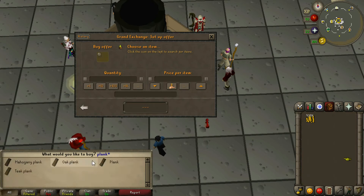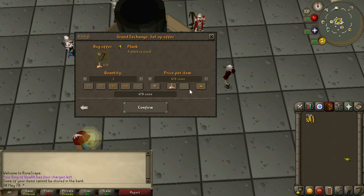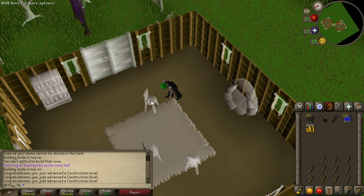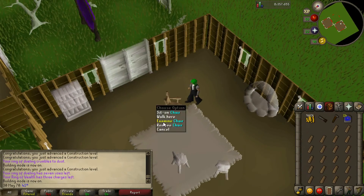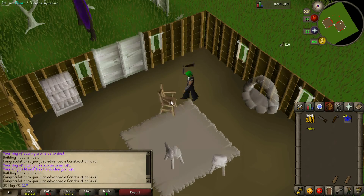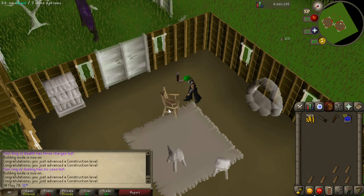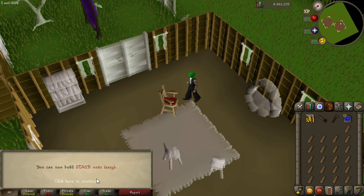I didn't know construction was so fast. I bought 180 planks to get me to about level 20 construction, and then I bought about 140 oak planks which got me to about 30 construction. While I was doing this, I thought of some other things I might encounter — like needing multiple items for different emotes in different places. Say you need an iron kite shield at Al Kharid Mine and also an iron shield at Draynor marketplace — so I'll have to buy two of those or make a few more trips to the Grand Exchange.